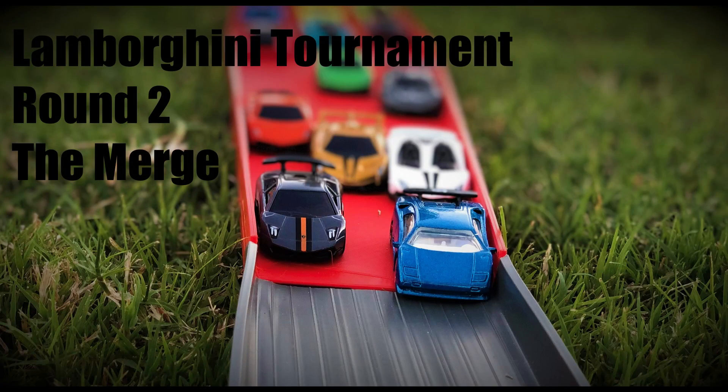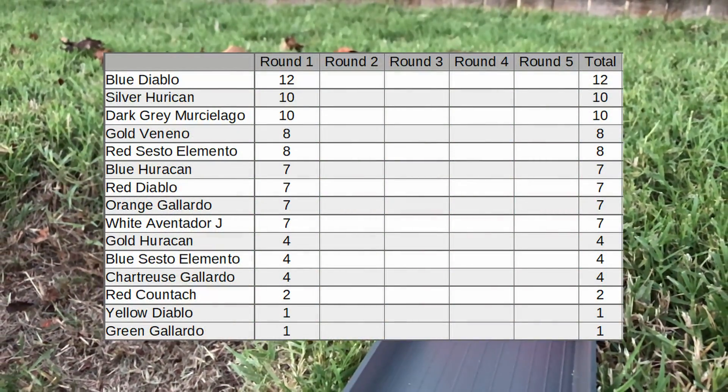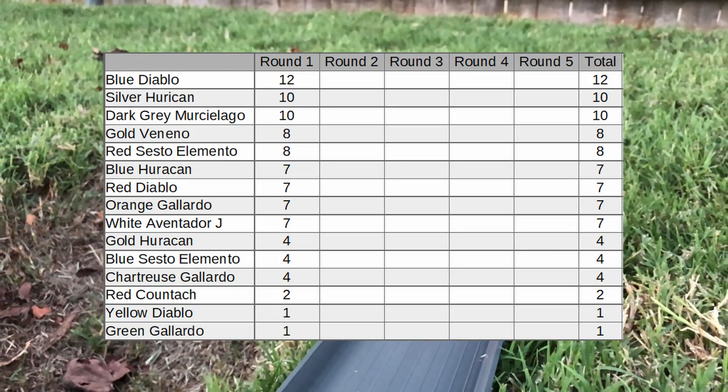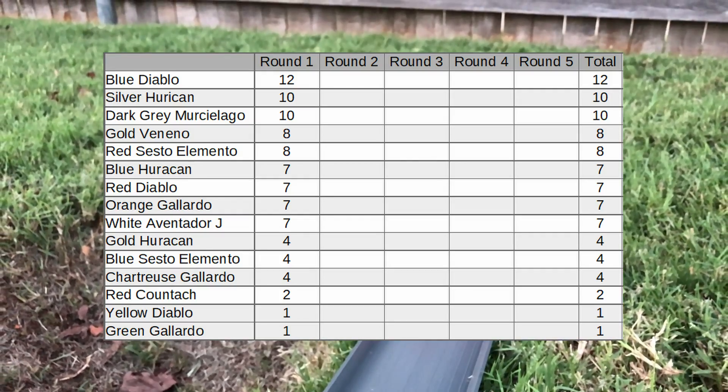Welcome to Lamborghini tournament round number two. Here's a look at the standings after round one: the blue Diablo stands in first place with a perfect score, meanwhile the yellow Diablo and the green Gallardo only scored one point each. The red Countach only scored two, and I believe that was because he kept getting stuck in the 180 turn.